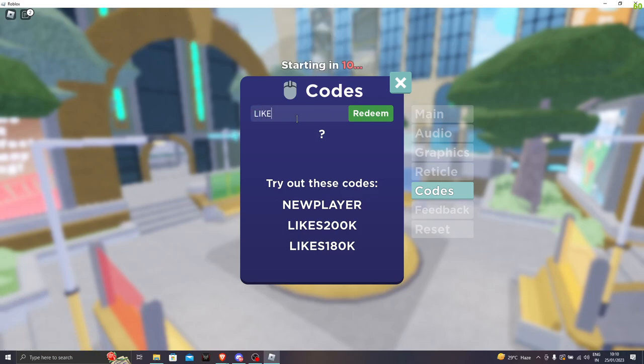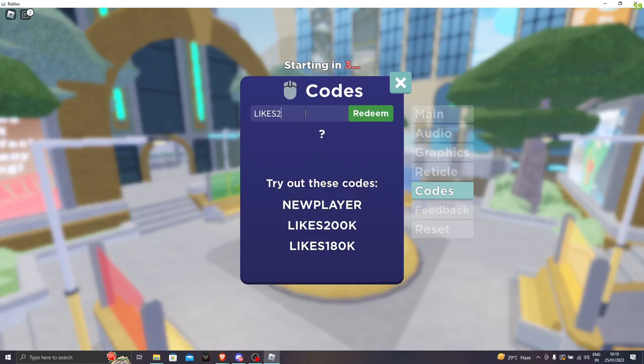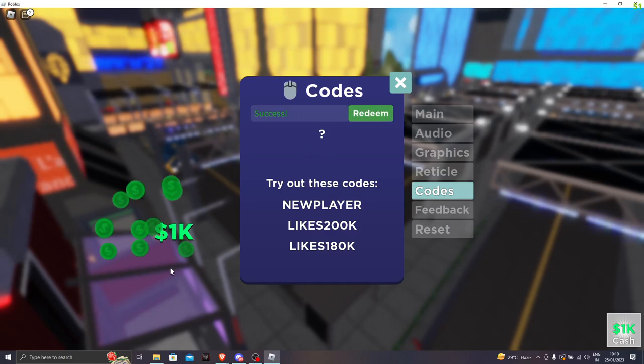The first code is likes325k. Redeem for free cash. We got 1k cash. Let's go guys.